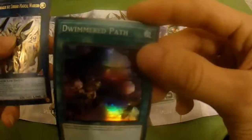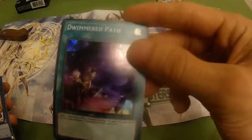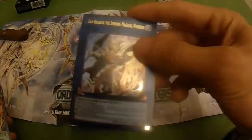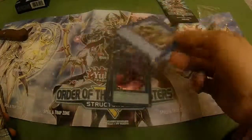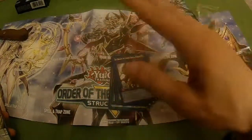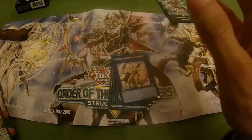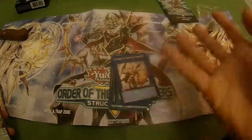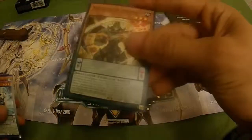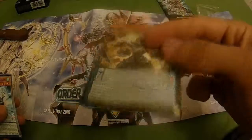We got Dwimmered Path — try one spellcaster effect monster from your graveyard, add it to your hand, so it's just a recycle. We got the link monster Daybreaker, the Shining Magical Warrior. Again a one-of if you want — you don't have to play it. Something really cool about this deck is you don't necessarily need to go to the extra deck, so you could play Pot of Extravagance if you want.